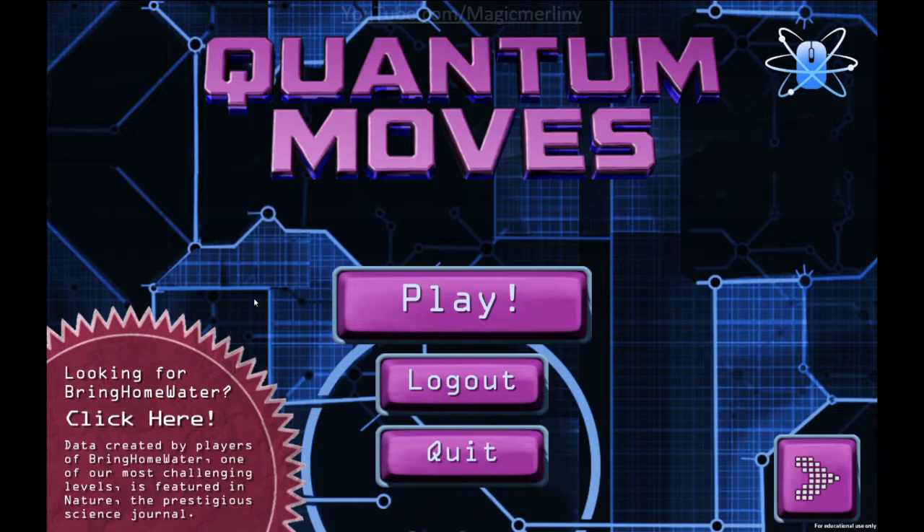It's one of those prestigious journals in the world for science, just in general. And this is an educational game, but not educational in the sense that you will learn something — it's educational in the sense that this is a puzzle game. As you solve puzzles, you give data to a research team for quantum computers, which is why it's called Quantum Moves. This is trying to help figure out how humans solve problems.